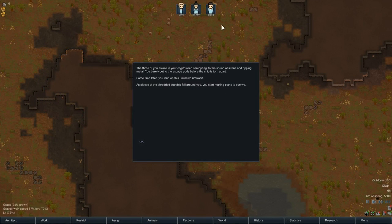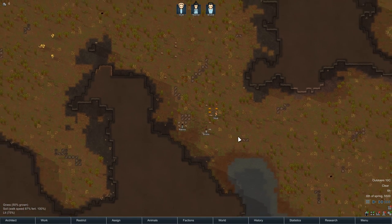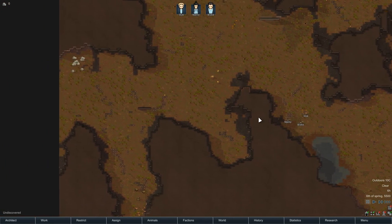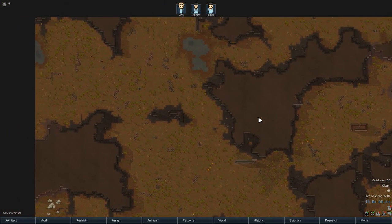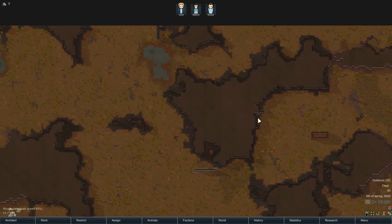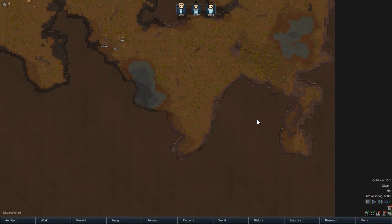Should we start? The three of us wake up in our cryo-pods to the sound of sirens - our ship's crashing. The first thing you want to do is hit spacebar because there's a lot to set up. We need to have a look around and figure out where we're going to have our base - choosing your base location is a fairly big deal.